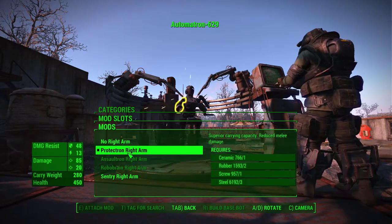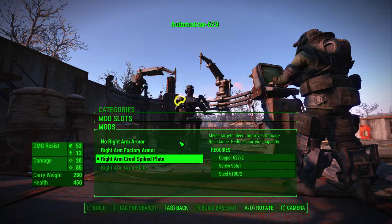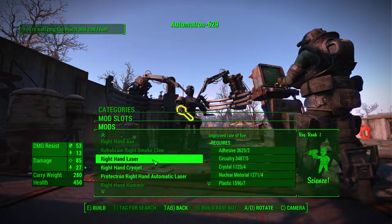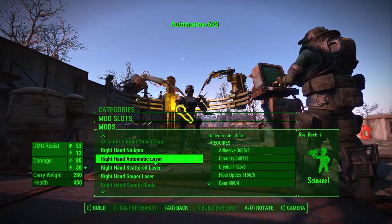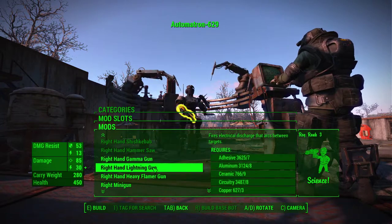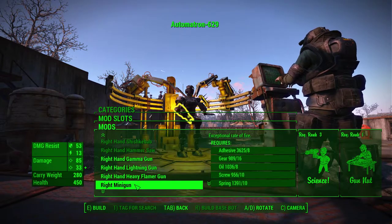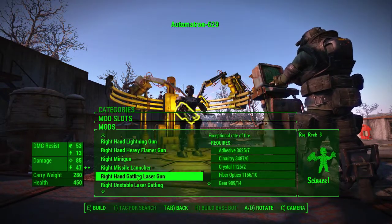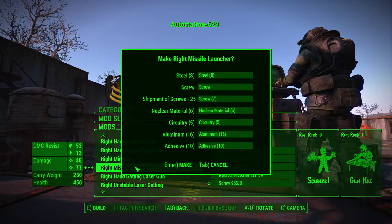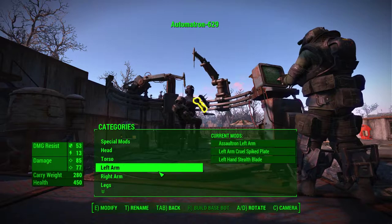So you're going to have to live with a Protectron right arm. We'll give you some more spiked armor in case anybody wants to make an issue of it. For the right hand weapon — lightning gun? Gamma gun? Minigun? Heavy flamer? Missile launcher. Missile launcher it is. That'll teach anyone to make fun of her right arm.